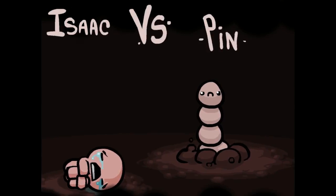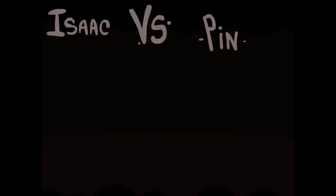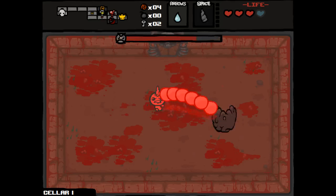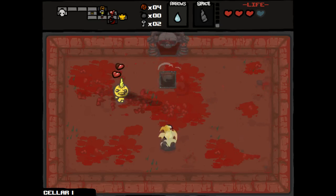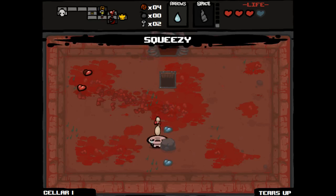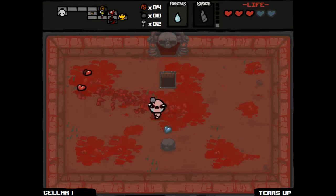Let's see what we get. Pin. So not the easiest one to use it on, but we might still be able to do it. We did not get to deal with the Devil though, which is kind of sad. But we got two Spirit Hearts.